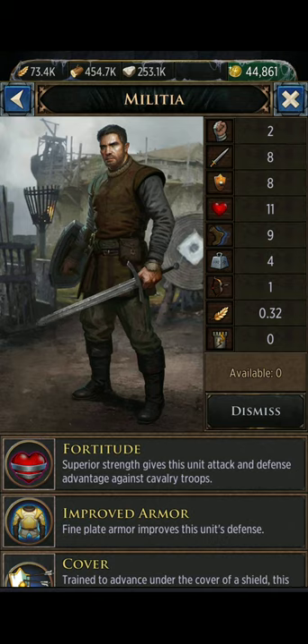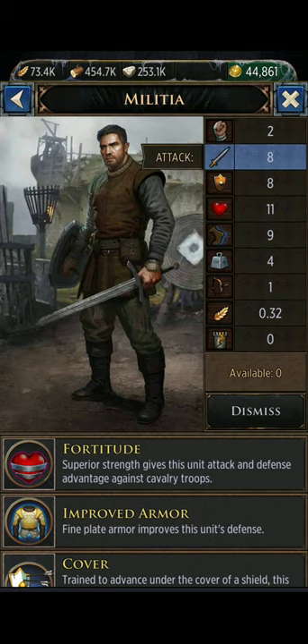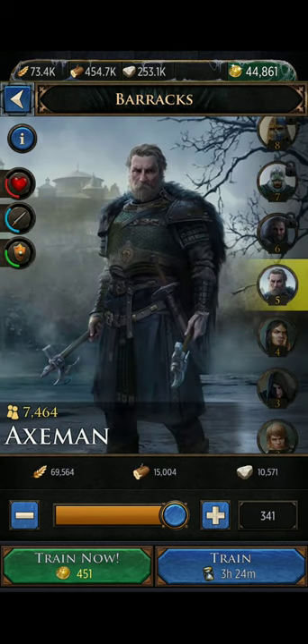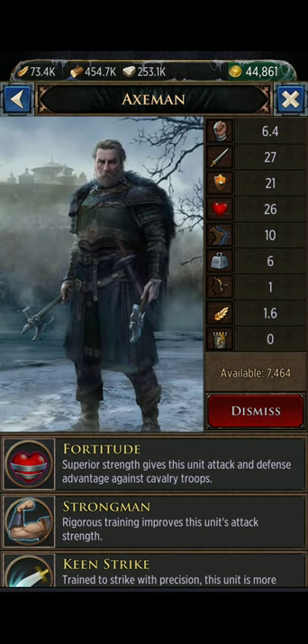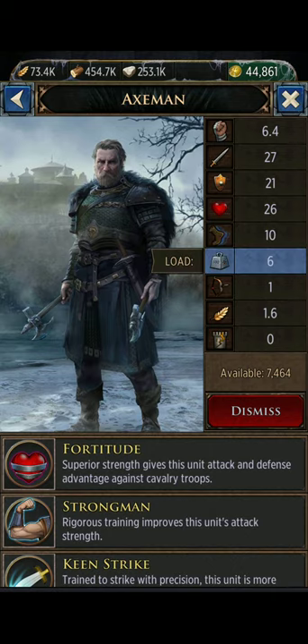The wall damage shows it does no wall damage — the only troop type that does wall damage is your siege. Now comparing that T1 — attack of eight, troop load of four — to a T5 troop, you see the attack is much higher at 27, his health is higher, defense is higher, the speed's a little higher, and he can carry four food or wood away as well. So that's the basic comparison there.